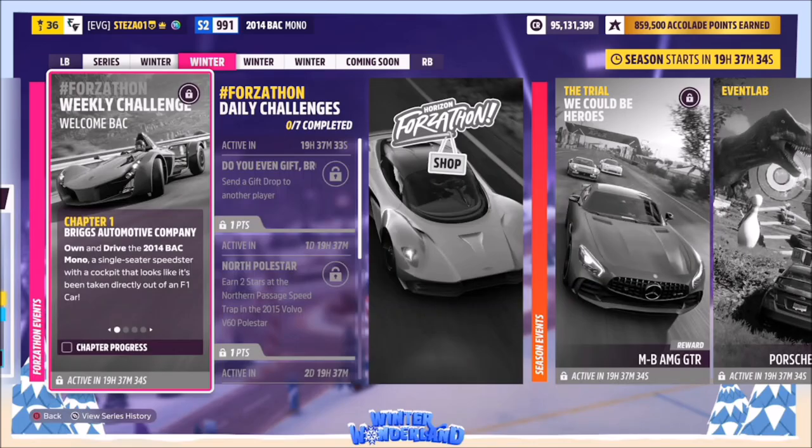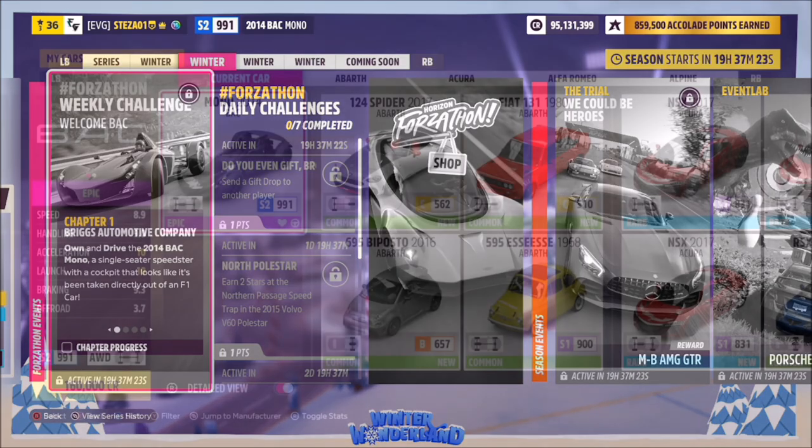Hello and welcome back to the channel. This week's Forzathon guide is called Welcome BAC, which wants you to own and drive the 2014 BAC Mono to complete all the challenges. So without further ado, let's get stuck in.